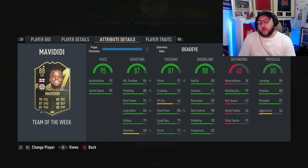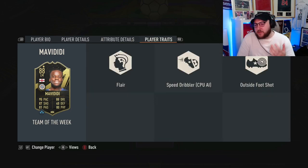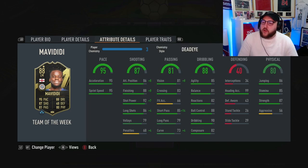He has good passing, not the best composure but we'll sort that out. In terms of traits he's got outside the foot shot. We've gone for a Dead Eye today, weighing up chem style pricing for the card and best positioning — Dead Eye came out on top. Let's jump into the game.